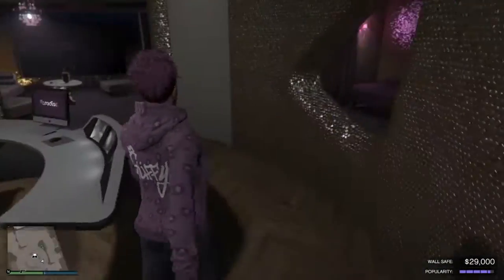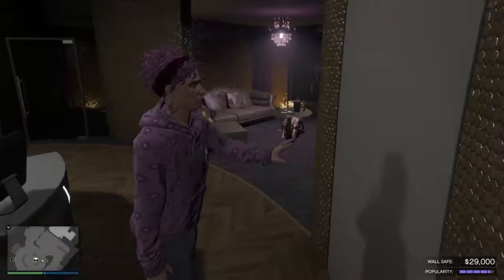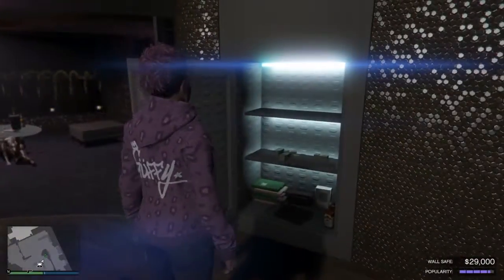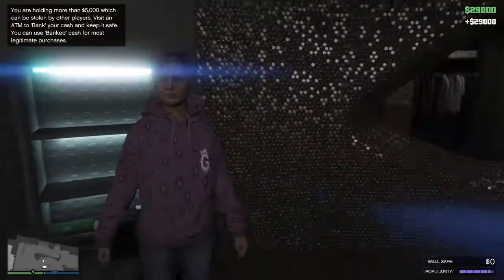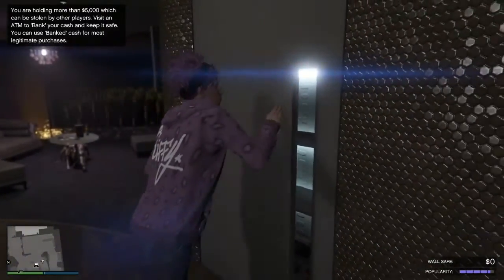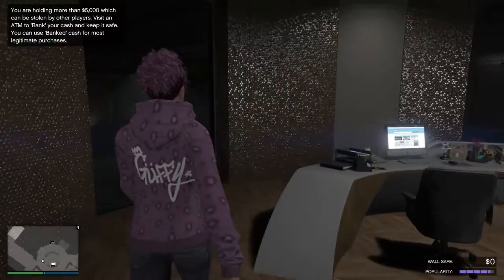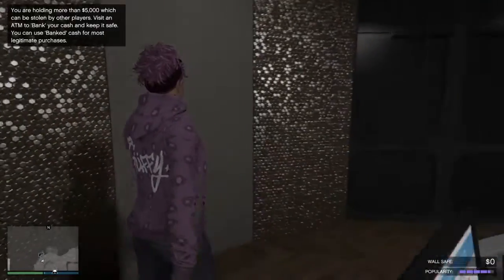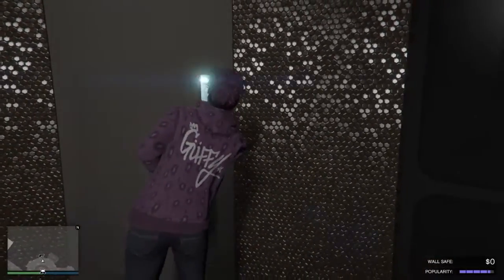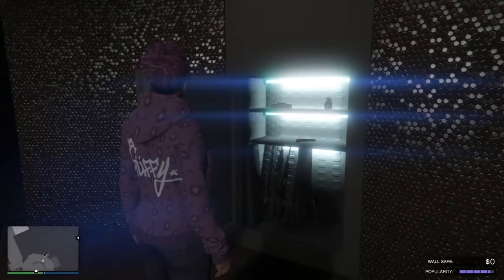Let me see — I need to go to the elevator. Oh wait, there is a safe over here — let me go to it. This is the safe where you can collect your money, which is awesome. Just walk in and grab it. There's also a gun rack back here — I already picked out what I wanted, but you can sort it out if you want.